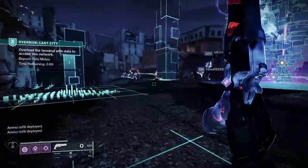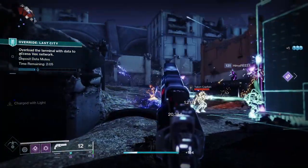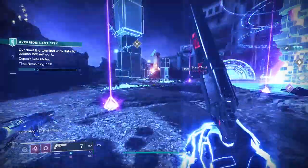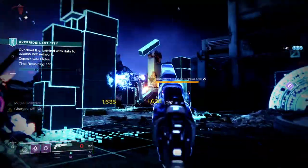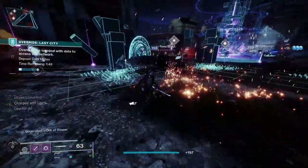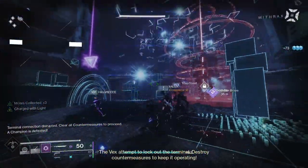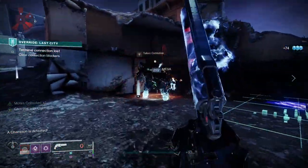Originally introduced in Forsaken, when Cayde-6 was killed by Uldren Sov, Ace of Spades was acquired after the main campaign. The original quest was really, really good fun — you had to kill invaders in Gambit, kill 250 enemies in strikes with hand cannons, and then 25 precision kills with hand cannons in the Crucible. One of the best parts was finding Cayde-6's hidden caches, and I've preserved that footage to play at the end of the video, because you get some really great lore — Cayde-6 leaving messages behind for his potential killers.